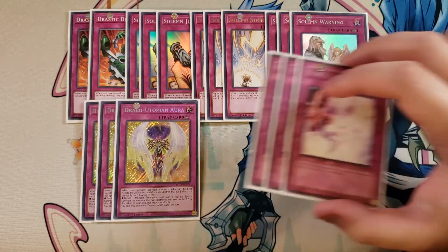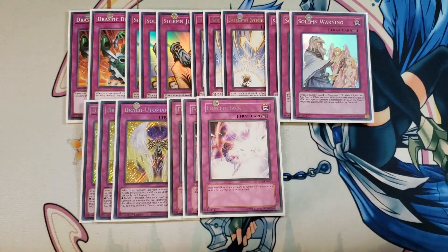I then play 3 copies of Force Back. You negate the normal summon or flip summon of a monster and return it to the owner's hand, which is a really awesome effect to use alongside all your Solemn cards to prevent special summons. This card specifically prevents the normal summon, which is really cool.